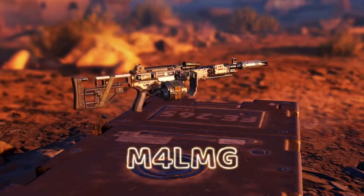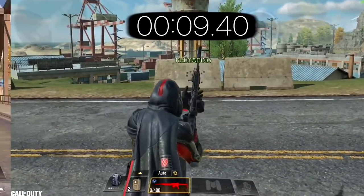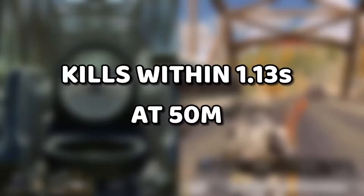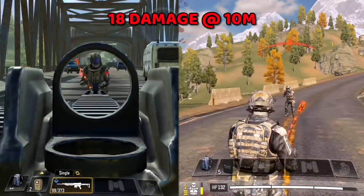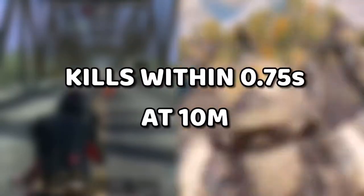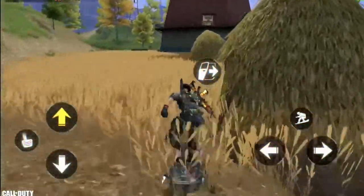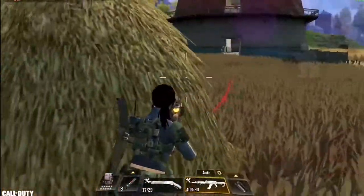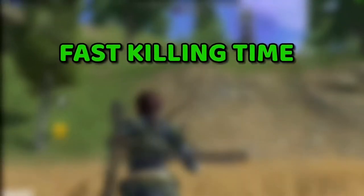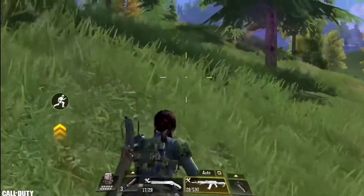Next we have the M4 LMG at number 5, with a fire rate of 638 rounds per minute and a maximum damage of 12 at 50 meters range. At 10 meters range the damage becomes 18, which is crazy high, allowing you to kill enemies faster than many SMGs. This gun has been good for a few seasons but many players didn't realize it — but this season it's just broken. With the fast killing time and the high hip fire accuracy, this gun shreds.